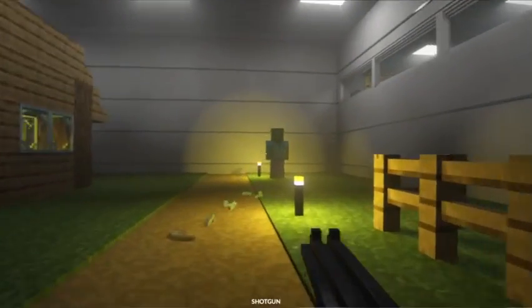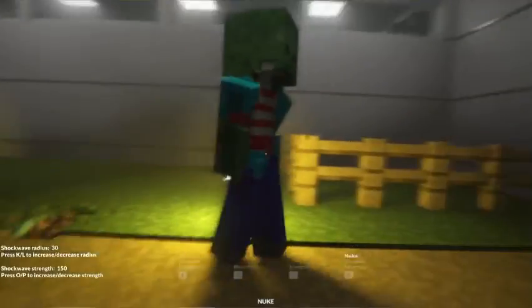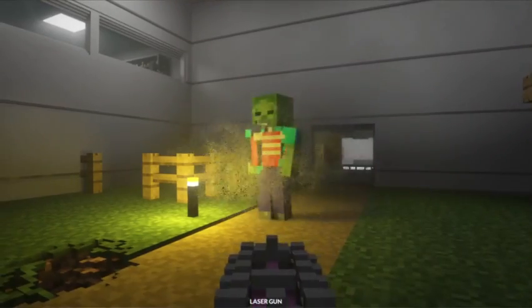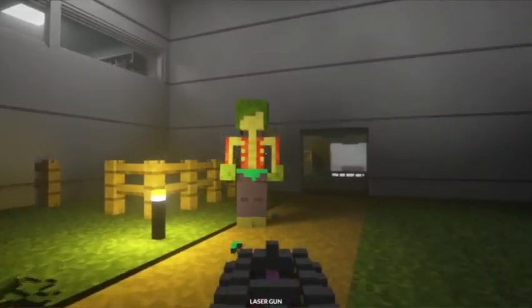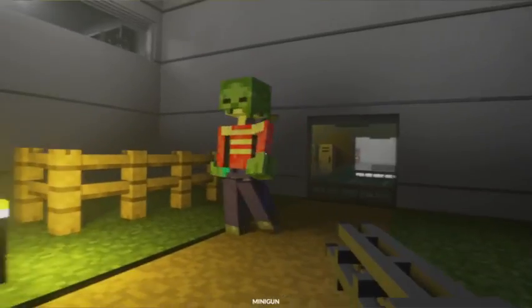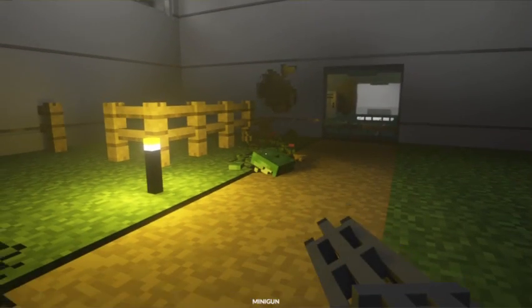There he is. Hello. You wanna be my friend? Oh wait, you can shoot him — you can always shoot him. Take this, I'll cut your head off. Yeah. This is what zombies look like on the inside — this is Minecraft zombies. He's dead.